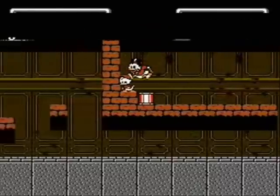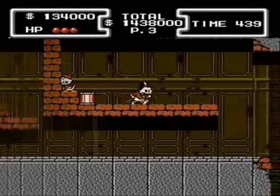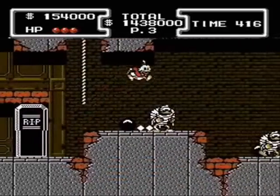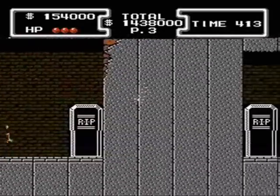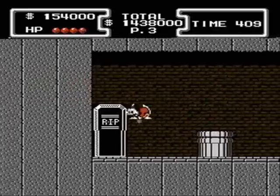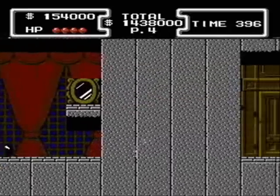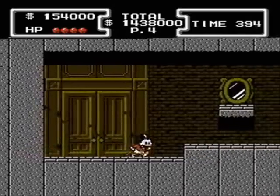Rescuing Huey from this Beagle Boy will yield some valuable information. Head to this secret passage and you'll pick up an extra hit point. Go through this secret passage and head into the right side near the end to get to the end of the level.